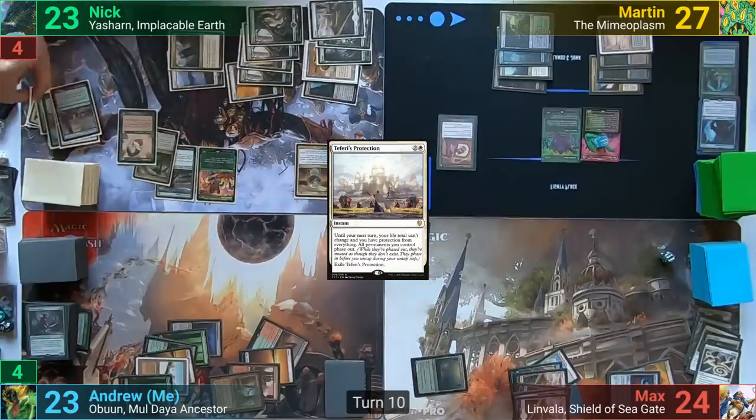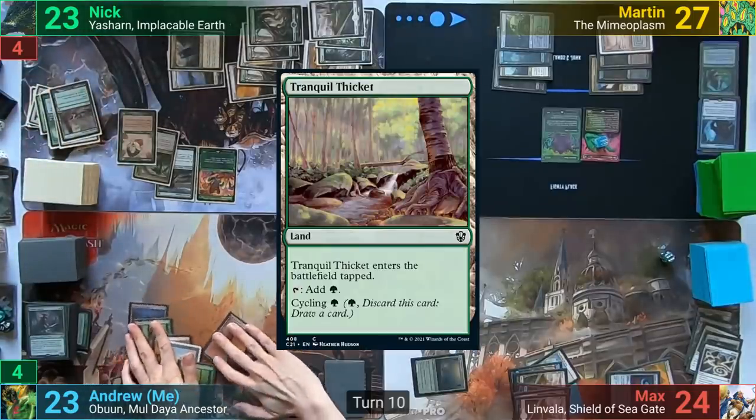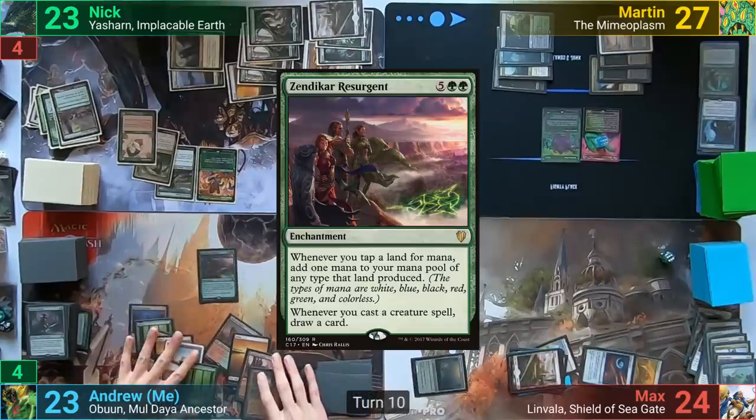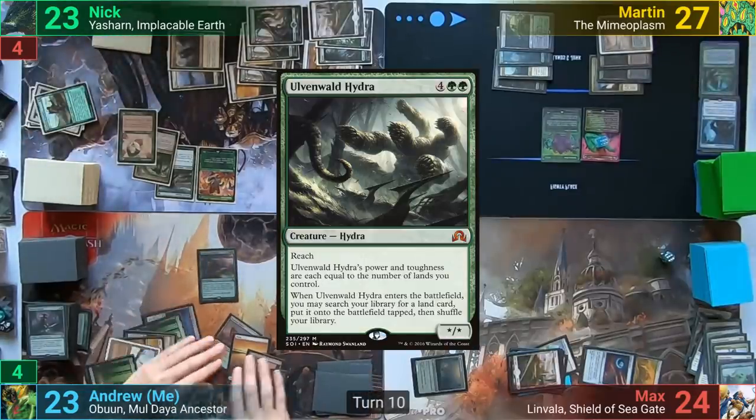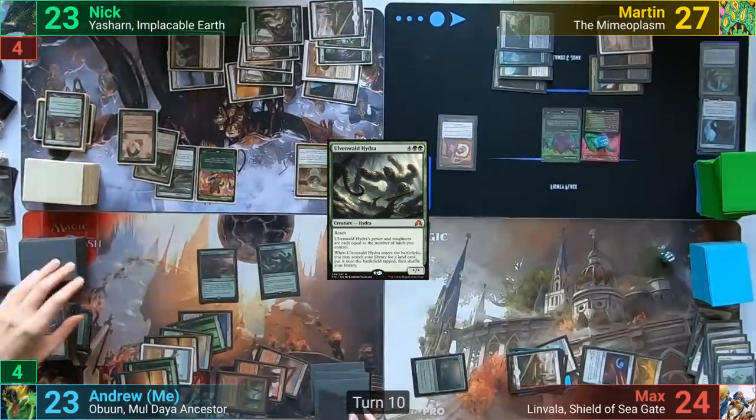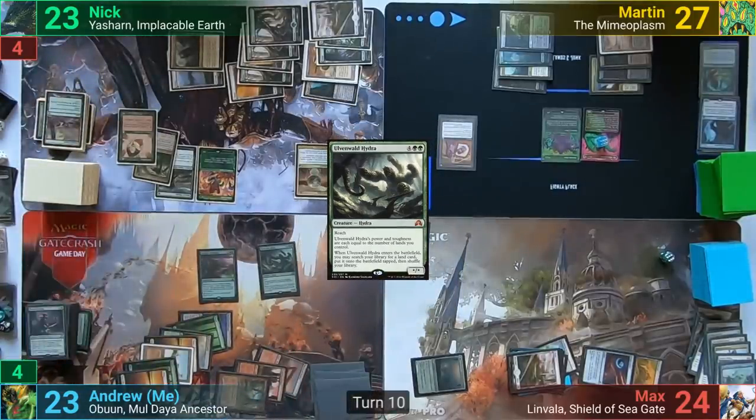Before Max changes phases, Nick cycles a Tranquil Thicket, and Max passes. I untap, cast Zendikar Resurgent, and then an Ulvenwald Hydra. I get to draw upon casting it, and it enters and finds me a Command Tower, and I pass to Nick.